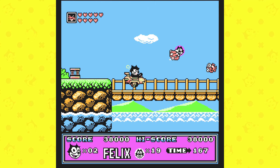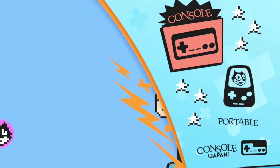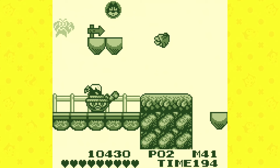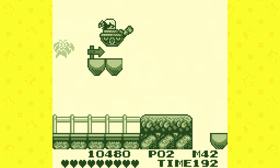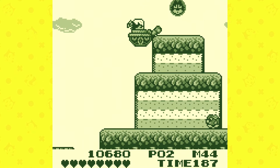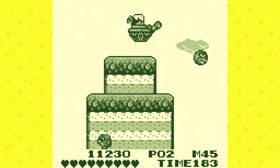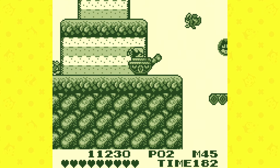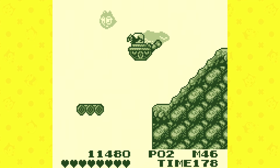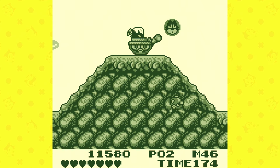There's a reason this isn't called Felix the Cat Collection — you're only getting one game. You have the NES and Famicom versions of Felix, with the only difference being the translation; no gameplay differences. You also get the Game Boy release, which is just a stripped down version of the NES game: fewer stages, fewer character animations, and slower gameplay. The only redeeming quality it had back in the day was that it was portable, which doesn't hold up today.